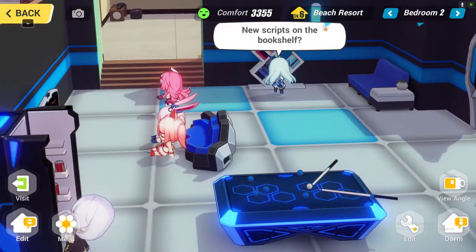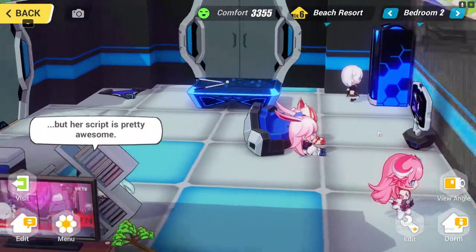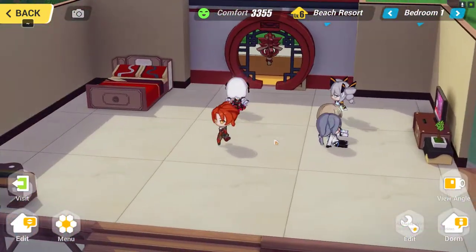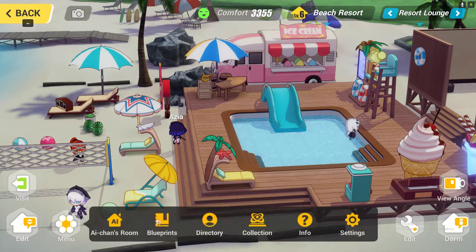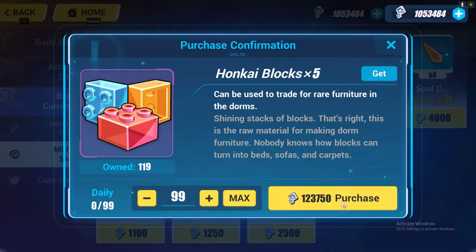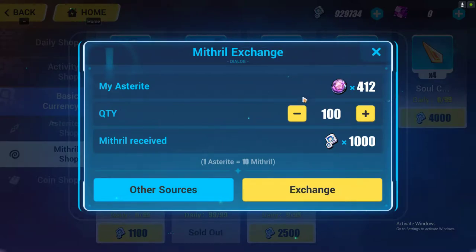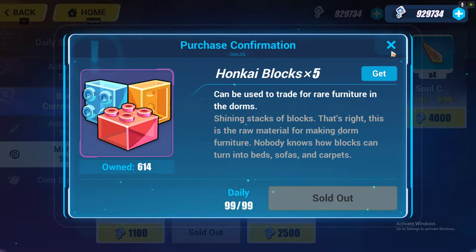This is my beach resort. I kept it minimal — I put two doors here. This area is not fully decorated yet because I need to collect honkai cubes, which I get from the mithril shop about 99 at a time. Do remember that in version 5.1, this mithril is going to be converted into coins, so if you are planning on using honkai cubes, you can still get them but with coins instead of mithril.